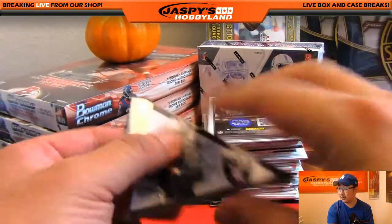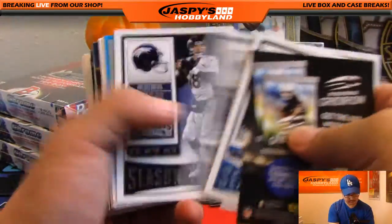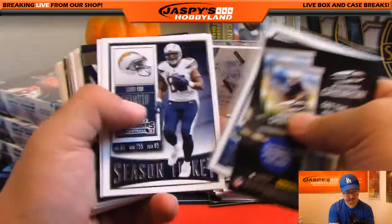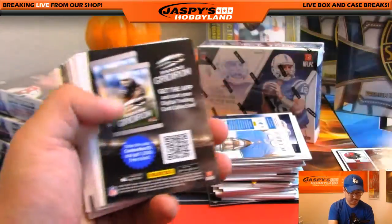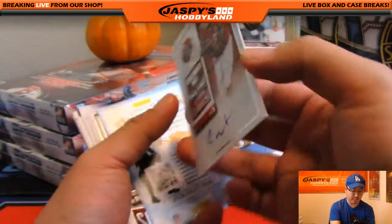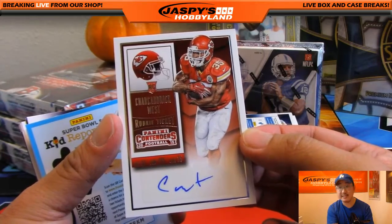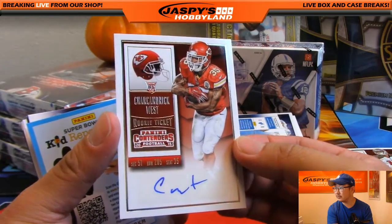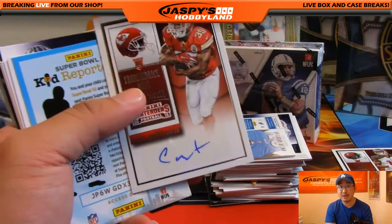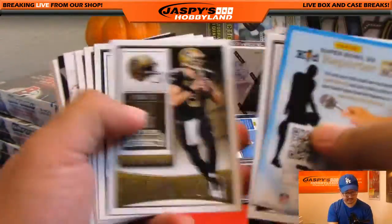Speaking of the pennant card, there's Derek Carr. Eric Dickerson. Russell Wilson die cut. And the next one is Charcandrick West — nice autograph there for the Chiefs, going out to David H., Big Boys 007. It looks like his autograph looks like a bad word. It's a family show, Charcandrick West — what was he thinking?